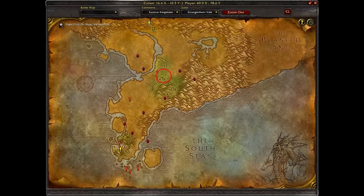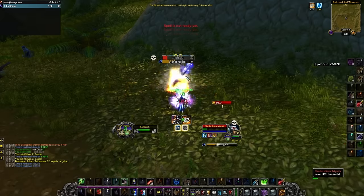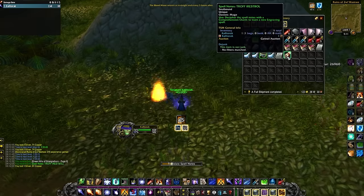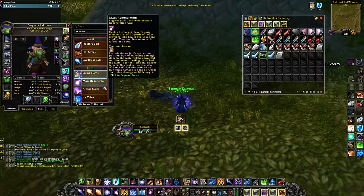All you have to do is go to this area in Stranglethorn Vale. You will be after Skull Splitter Mystics. Kill them until you get both of the spell notes for each of these runes. Once you identify them with a Comprehension Charm, you'll have both runes. As simple as that. If you found this video helpful, please like and subscribe. Take care, and happy hunting in Phase 2.